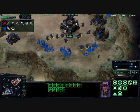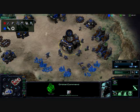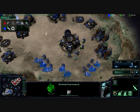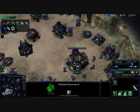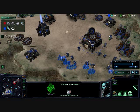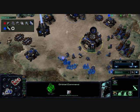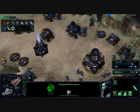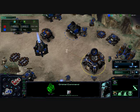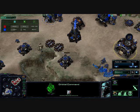I did pull one SCV off the gas, so that's only 11 on the minerals. He did get a normal Command Center but doesn't seem to be using it for Mules. Did he scan my base? Yes, he did — he did see that expansion a while ago, but he really needs that for Mules at this point. If we look at the army size, I am just completely outdoing him here. I can attack at any time — should be no problem for me to wipe out anything he's got.